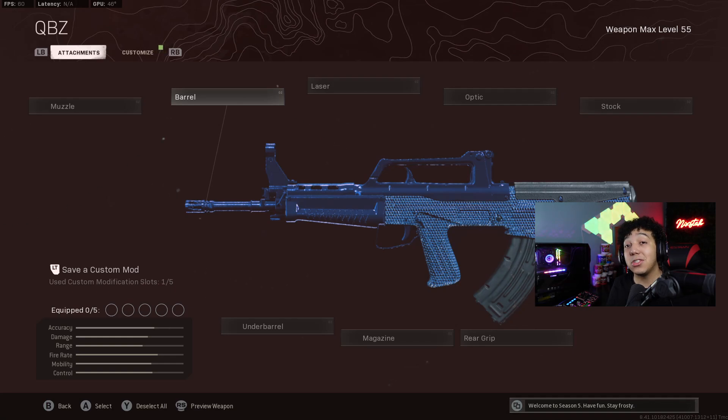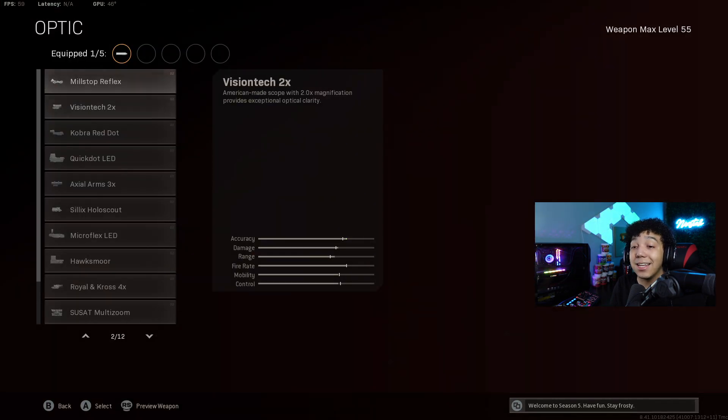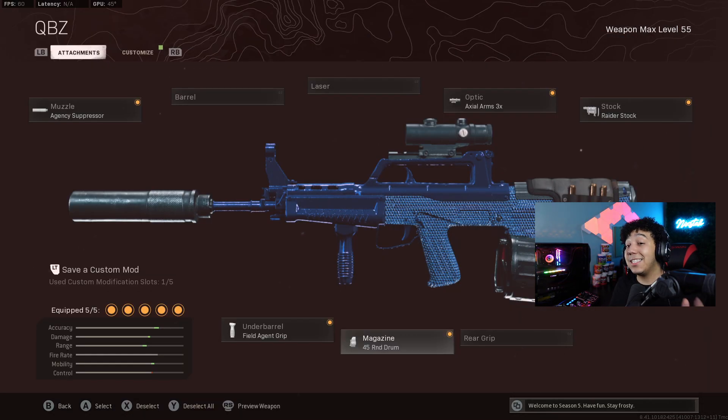So the QBZ build I used in today's gameplay is going to be a long range mobility build. Put on the agency suppressor and we're actually going to skip the barrel for maximum strafe and movement speed, and go straight to a 3x scope. Then put on the raider stock, the field agent grip, and either the 45 or 60 round drum. This is the best QBZ build and it's the number one AR right now.